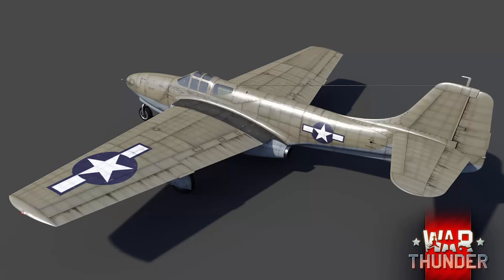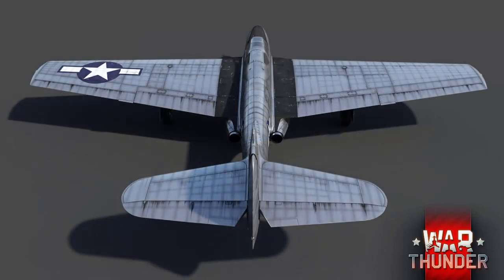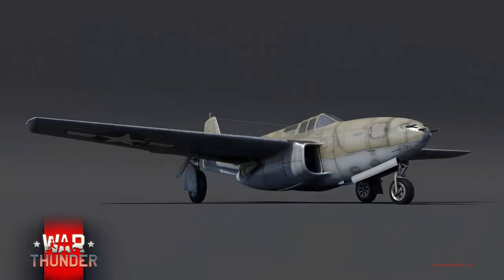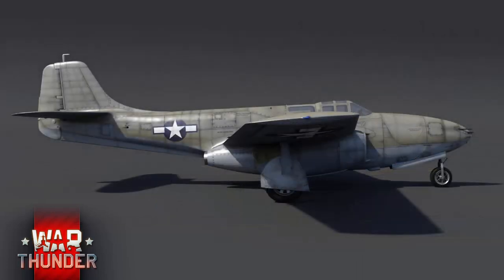Numerous problems with the airframe and engine meant the P-59A wasn't ready for mass production until 1944, by which time many piston-powered aircraft were matching or outclassing it — such as the P-51 Mustang or Bell's own P-63 King Cobra. Bell cancelled the project in favour of producing the King Cobra, and only a small order of 20 aircraft was placed for the US Army Air Force. Two additional P-59As went to the US Navy under the designation YF-2L1, but were quickly judged unsuitable for carrier operations. Further production brought the grand total to 66 aircraft, all soon replaced by the P-80 Shooting Star.